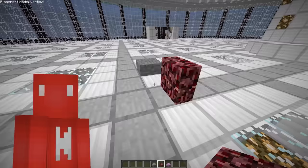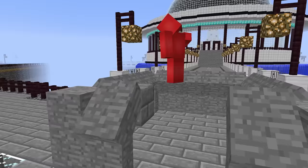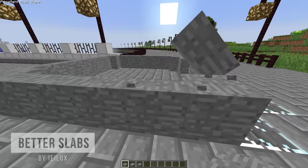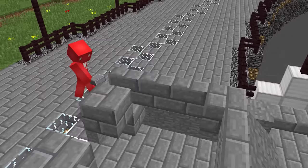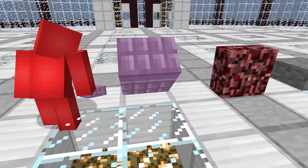And if vertical slabs are out, then we can safely say the same for these diagonal slabs. Though these, I will admit, look a lot more cursed. But with the ability to build walls in all different directions, that does seem pretty cool. Though I'm sure coding in the hitboxes for this would be some kind of mess.